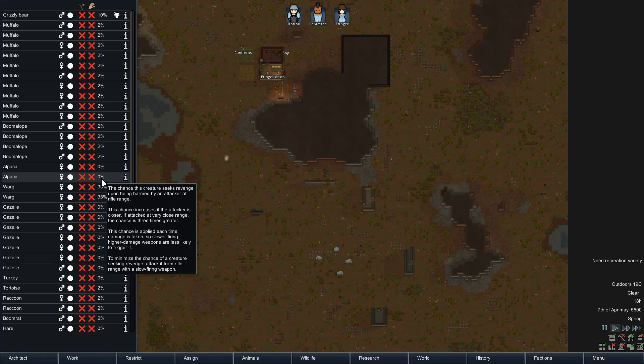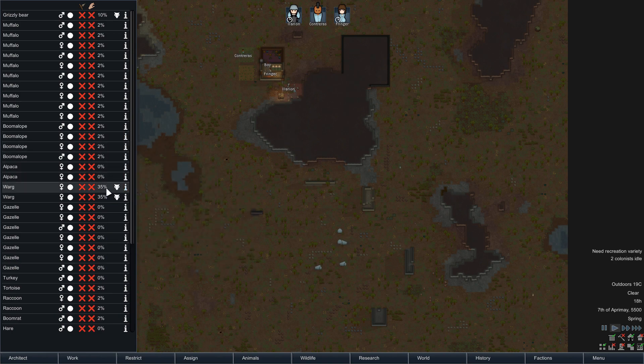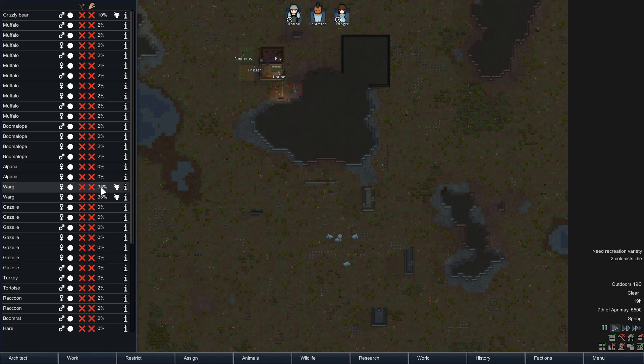If the attacker is closer, you stand more chance of the animal attacking you, so the best thing is to hunt with a rifle. As I mentioned in yesterday's episode, you don't hunt with a melee weapon, because if attacked at very close range the chance is three times greater. So in this instance it would be 6%, but for the wargs it would be 105% — they are going to attack you if you melee them. So we're going to go with the gazelles to start off with.